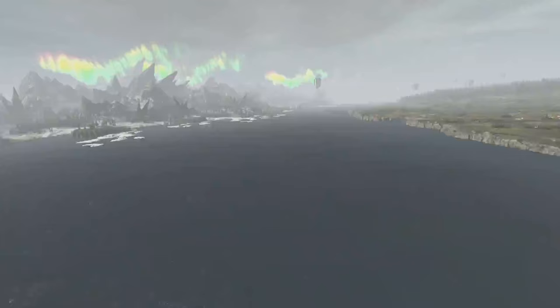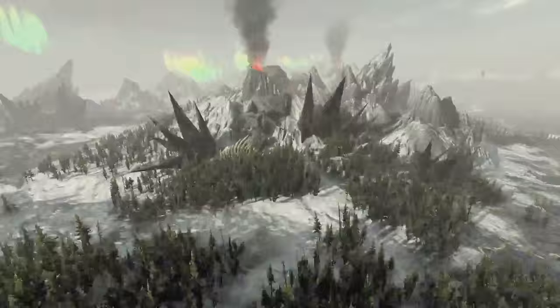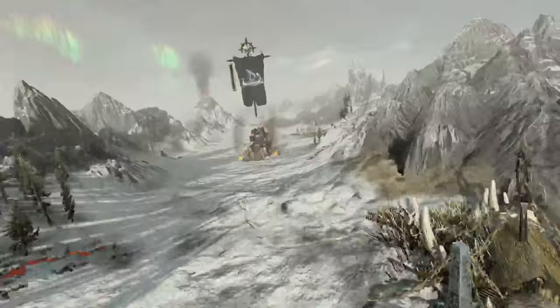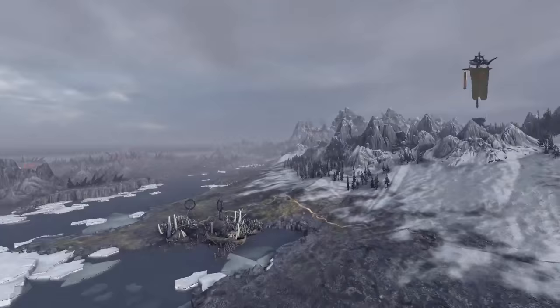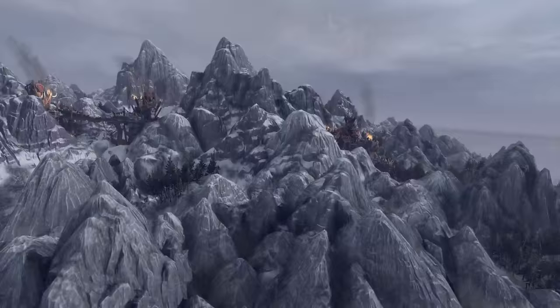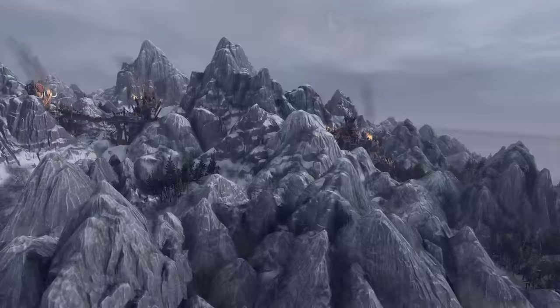Up over the Sea of Claws now, towards Pack Ice Bay, and ahead lies Norska — a bitterly inhospitable region populated by the vicious chaos-influenced Norse tribes. Armies travelling here will suffer attrition, but that's probably the least of their worries given how close the region is to the chaos wastes and the terrors that it's gearing up to spew forth. Heading back down south now, returning to the area of the World's Edge Mountains, and again you can really see how the environment changes and the atmosphere alters as you move between different regions.